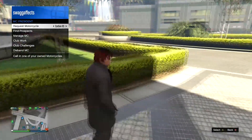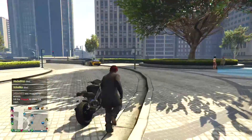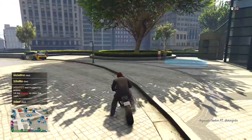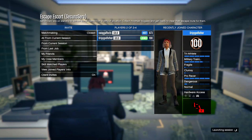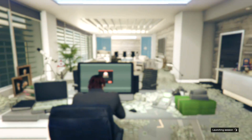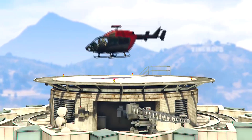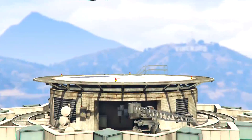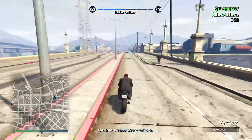Call any bike from your MC clubhouse. Then drive over to your office and take the elevator up. Once inside your office, load up a special vehicle mission and invite your friend into that. Once you invite your friend, load it up and fly the helicopter down to where your bike is. Make sure you call a bike before you load up the mission or the glitch will not work correctly.